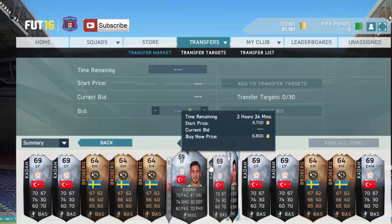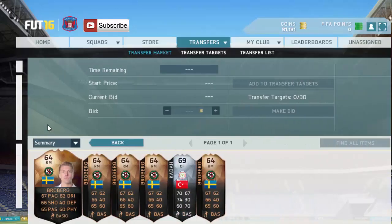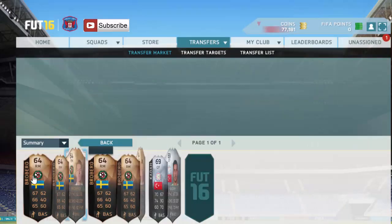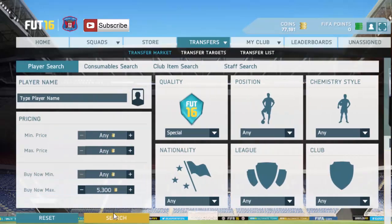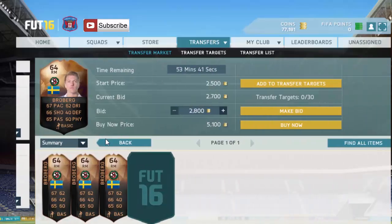I look through here and put it down to 5k just to check — 5.3k. And as you can see, I should have picked both of them up. I didn't realize Kadar was listed, but there's a bargain there for Rosenberg. Should have picked Kadar up too, but yeah, there we go — that's a 1k profit just like that.